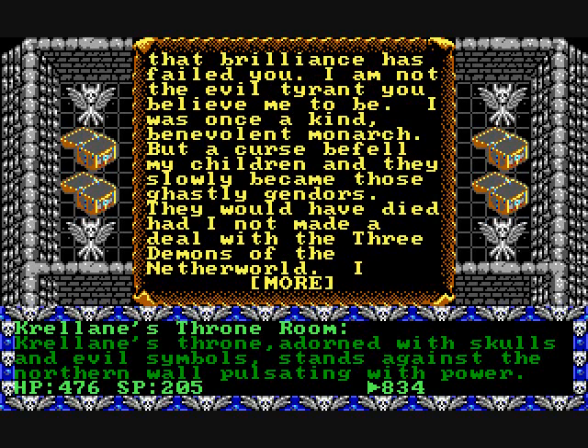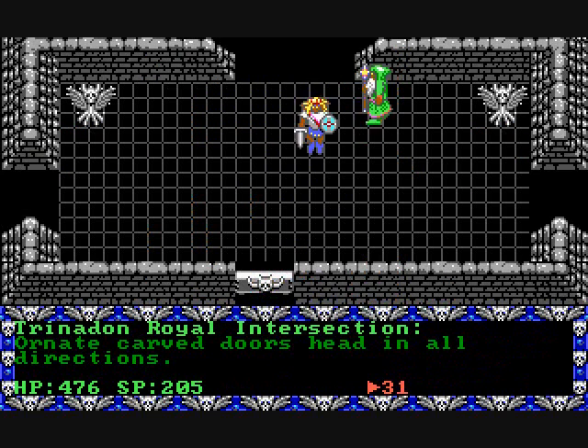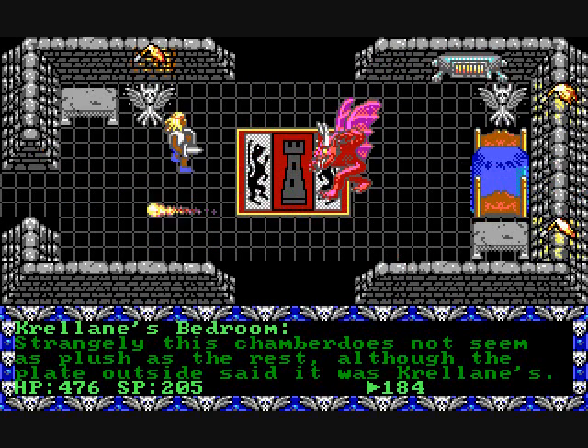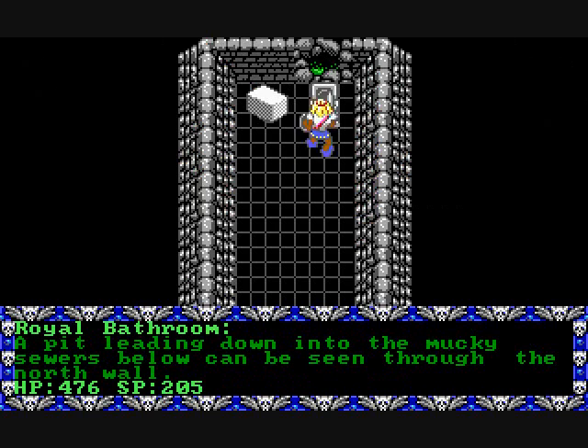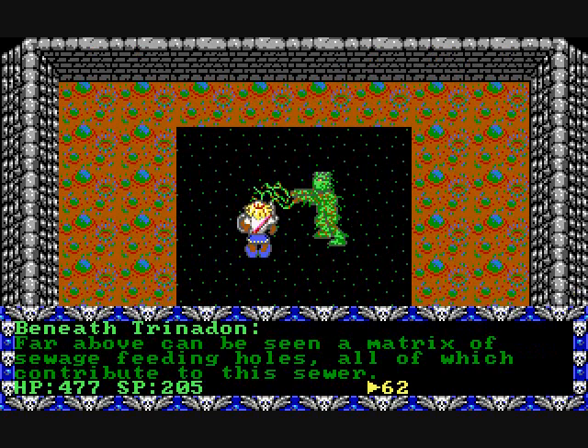If you've already killed him, it's okay — believe it or not. If you keep going back and forth into his room, eventually he will reappear. Once you talk to him, he gives you a story about how he actually doesn't like being evil, and it was all a big mistake, and that the place is now going to explode and you need to get out as quickly as possible.